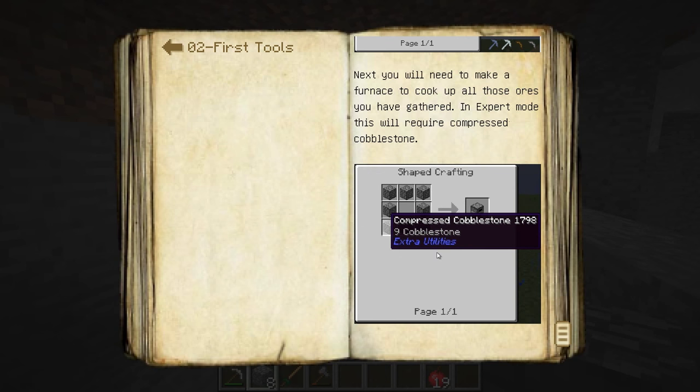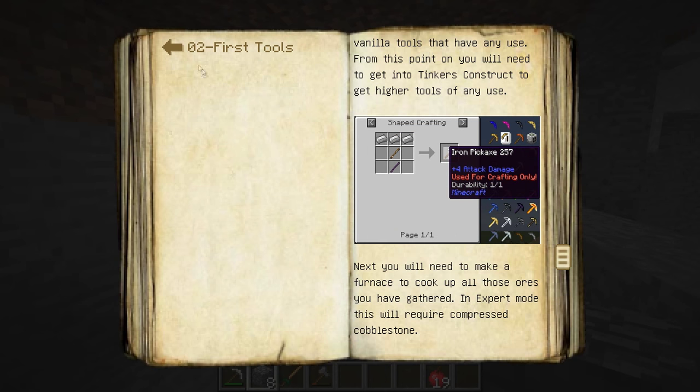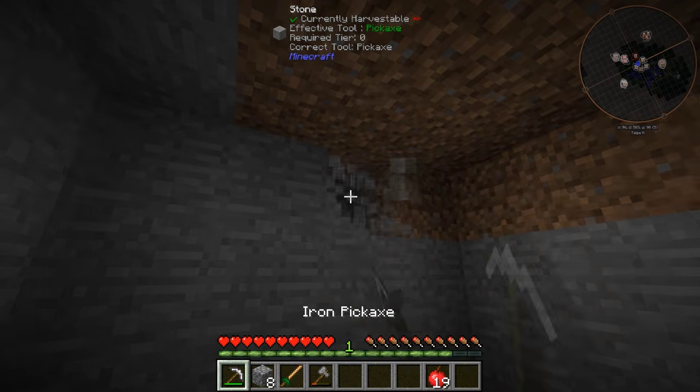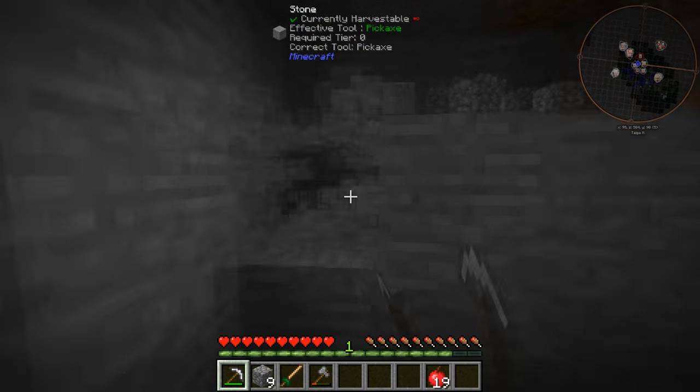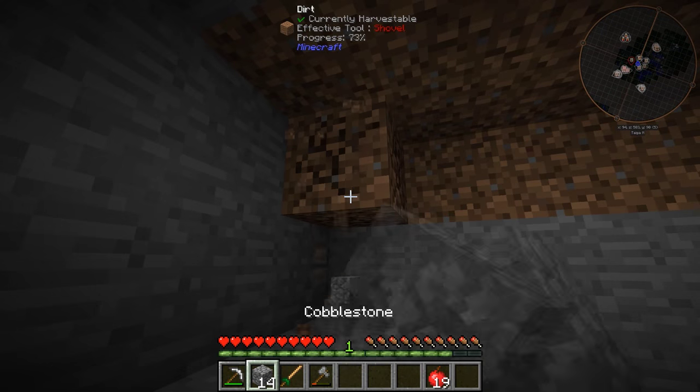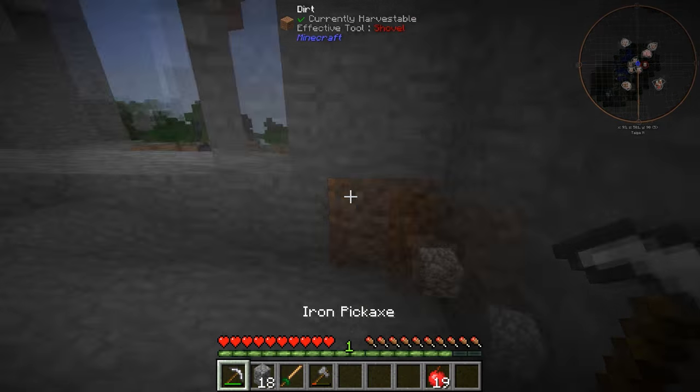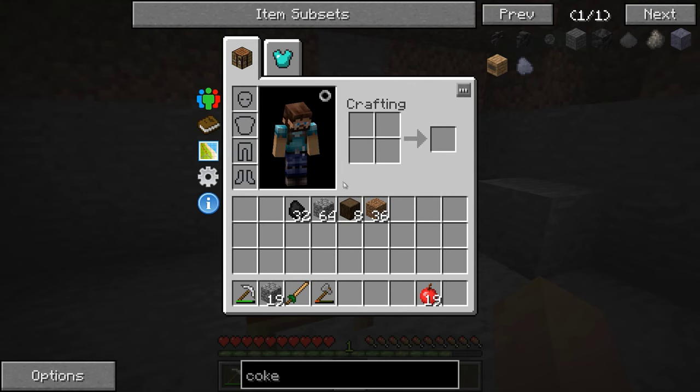Like this here — a furnace requires compressed cobblestone. Just little things that have made it a little bit more difficult to play the pack and get things going. So to build a furnace, you need what — 64 cobblestone? How ridiculous is that? That is madness, absolute madness.